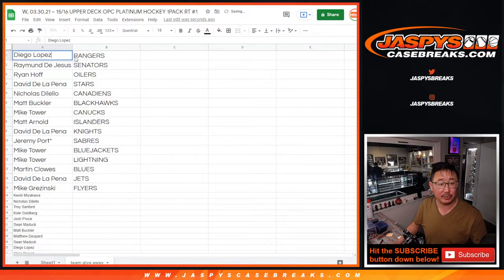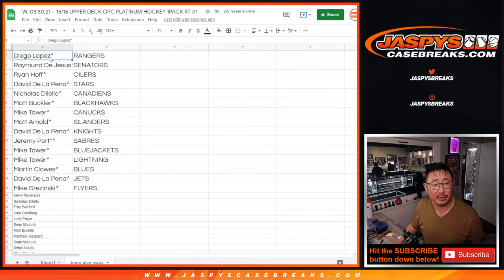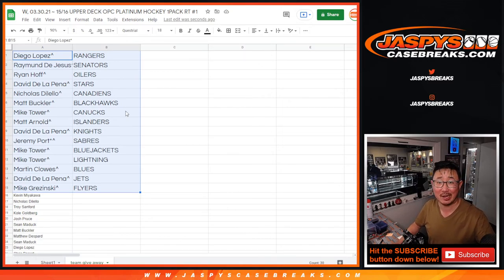We'll put a little rooftop next to your name so you know you won in this filler. Diego, you have the Rangers; Raymond with the Senators; Ryan with the Oilers; David with the Stars; Nicholas with the Canadiens; Matt with the Blackhawks; Mike with the Canucks; Matt Arnold with the Islanders; David with the Knights; Jeremy with the Sabres; Mike Tower with the Blue Jackets and the Lightning; Martin with the Blues; David with the Jets; and Mike with the Philadelphia Flyers. This is all for the brand new release, Upper Deck Premier 1, Pick Your Team 1, coming up in the next separate video. JazbyCaseBreaks.com — bye-bye.